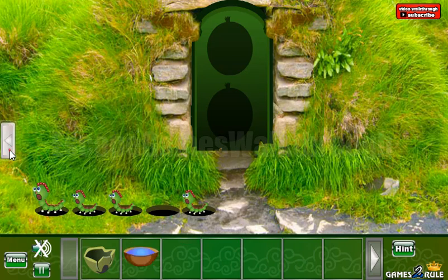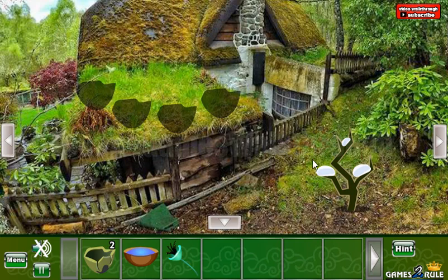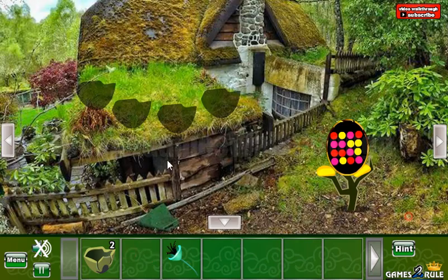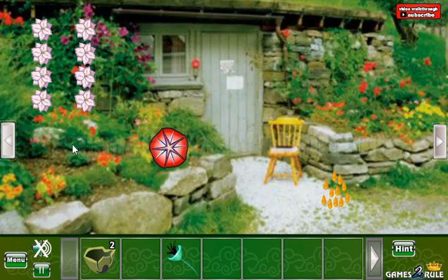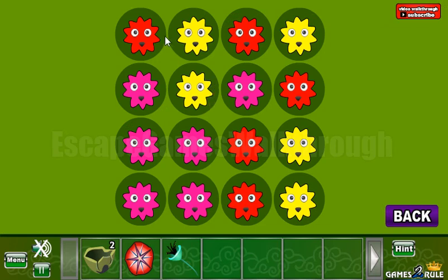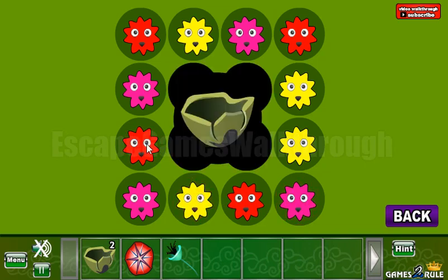Also let's take water here. Then going further. Let's take a flower, another shell. And this water we can pour on this tree to get the pattern of colored circles. These colored circles are to be used here. So let's rearrange them: red, yellow, pink, red, pink, pink, yellow, yellow, then yellow here, red, and red here.